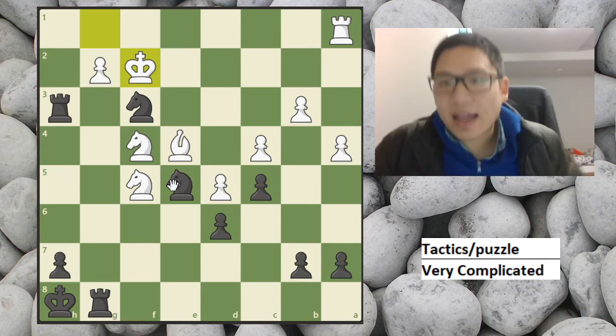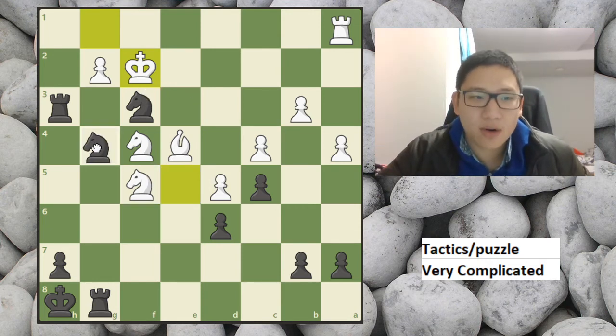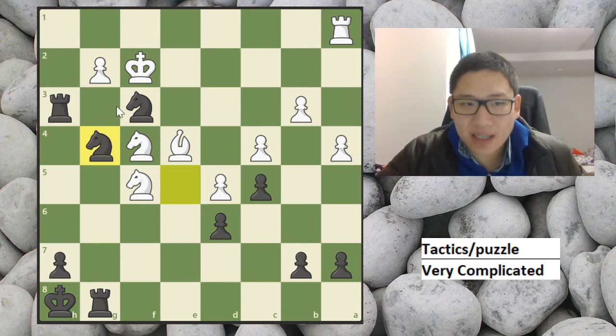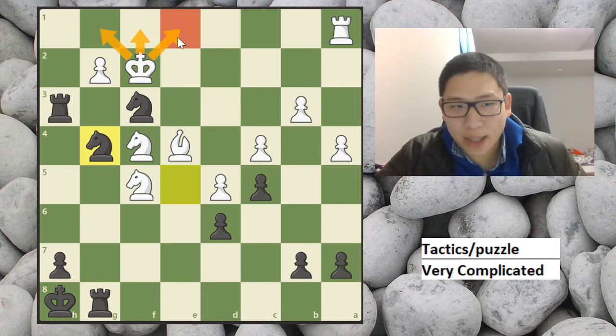So he has to go king f2. Now we are going to go for another amazing move — we go knight g4. And why do we play knight g4? Black cannot go to the back rank, cannot go here because of our knight, and cannot go here because of our rook. So he has to go to e2.